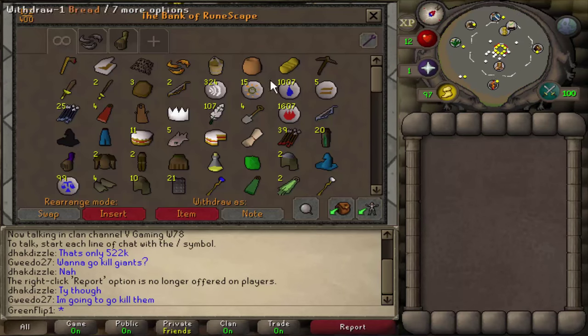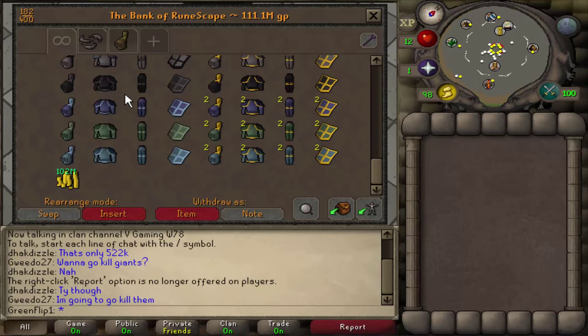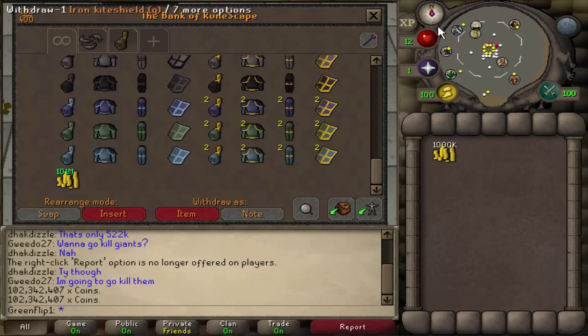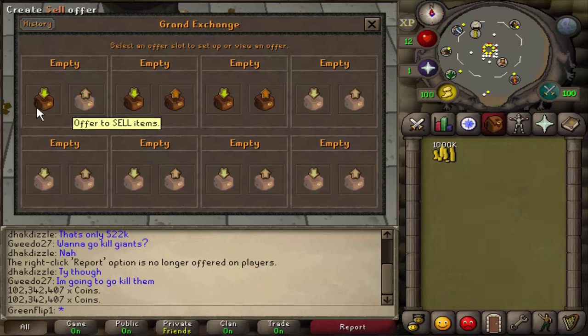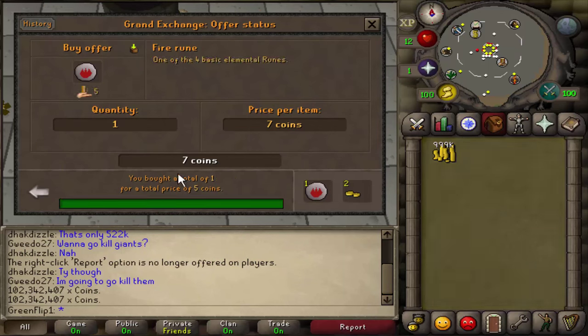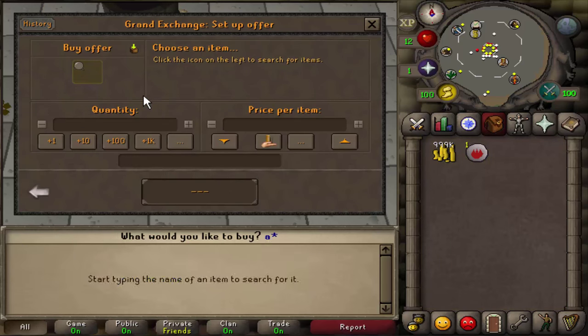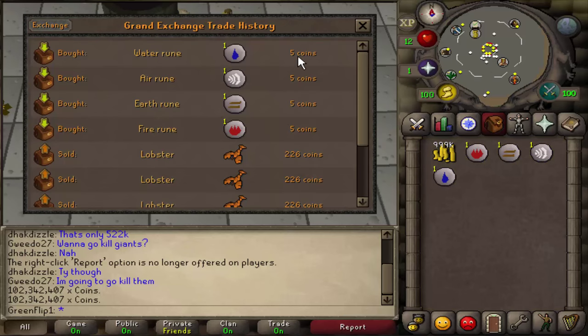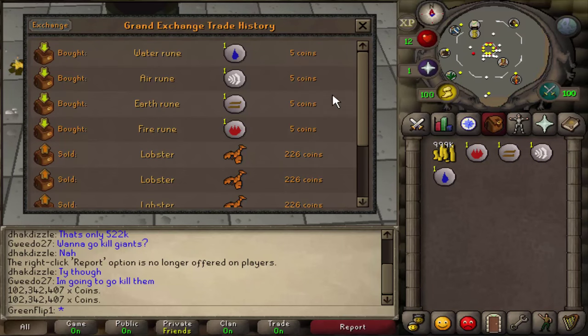The first thing you want to do is go to your bank and withdraw a little bit of cash. About one mil should be good enough, so let's take out one mil and continue. Here's where you want to price check the four elemental runes — all you have to do is buy them. The price you pay is the price you'll sell them for later. If they're going for 5GP or more, the method will definitely still work. If it's above 5, bonus.